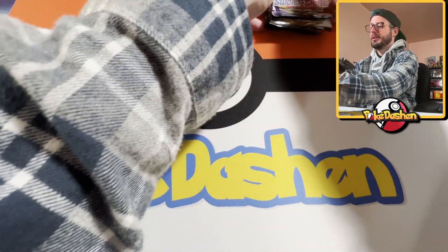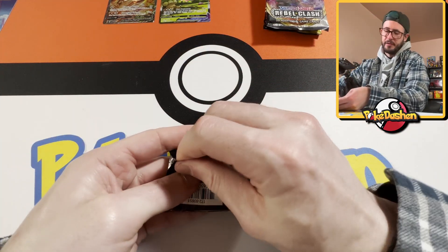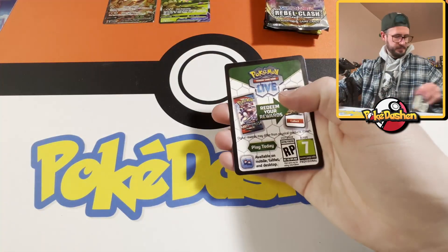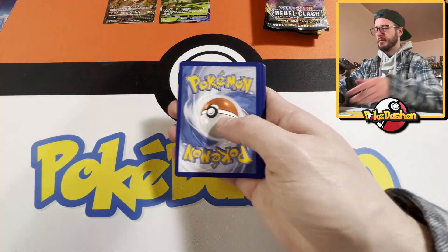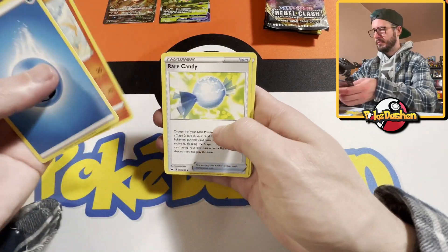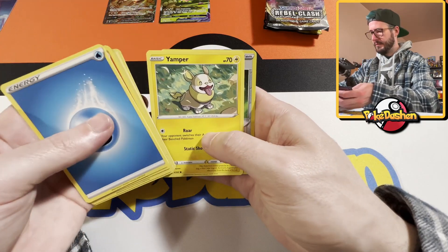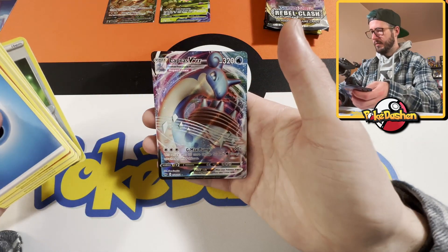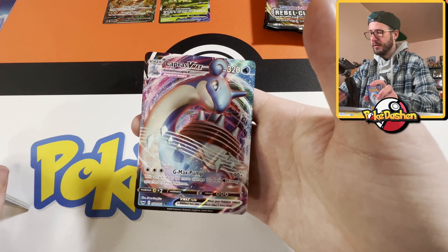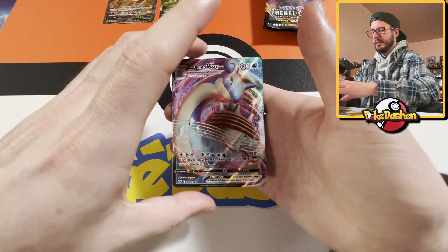Let's get to ripping. I don't really have a chase card for this set. I think the Snorlax is pretty cool — that would be our chase card. These artworks are incredible. Oh — the Lapras VMAX! We just pulled the shiny Lapras VMAX! Oh, that is incredible! Wow, I'm hyped on that.